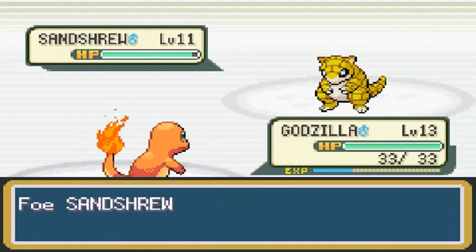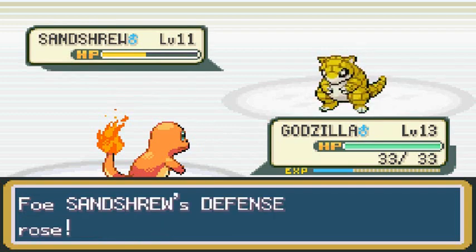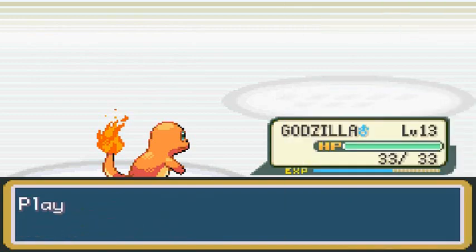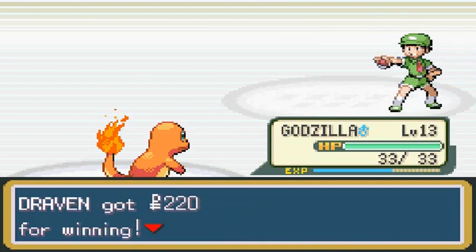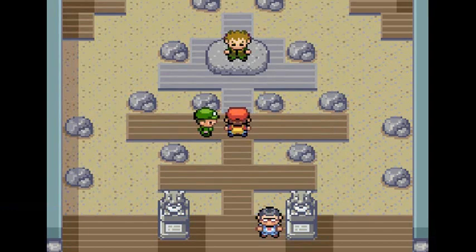He's about to use a Sandshrew, so I'll give Pika Hammer a chance — the only problem is I haven't trained them, so we'll scratch our way through. Sandshrew is a ground type, not a rock type. Luckily it doesn't have any ground type moves yet, so we go with Ember and eliminate it. Godzilla gets a lot of points, Pika Hammer grows to level 5. Need to stock up on potions before the gym leader.